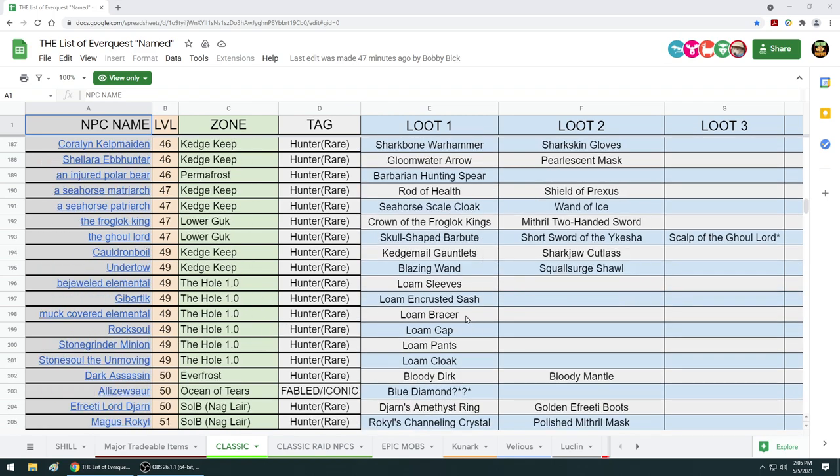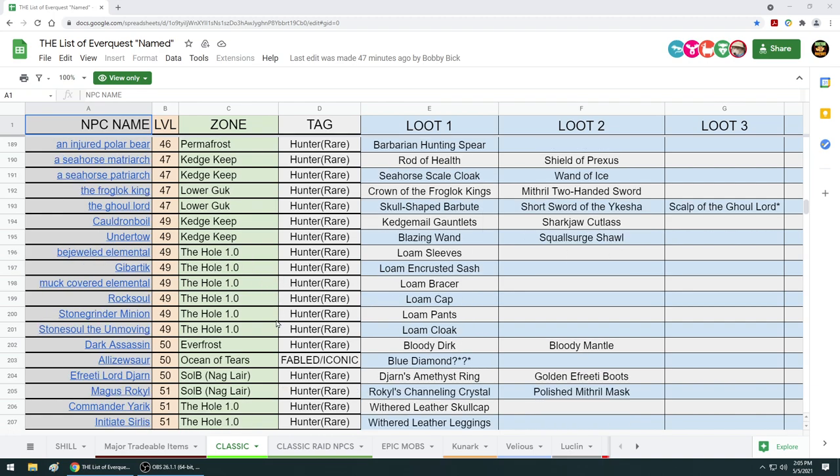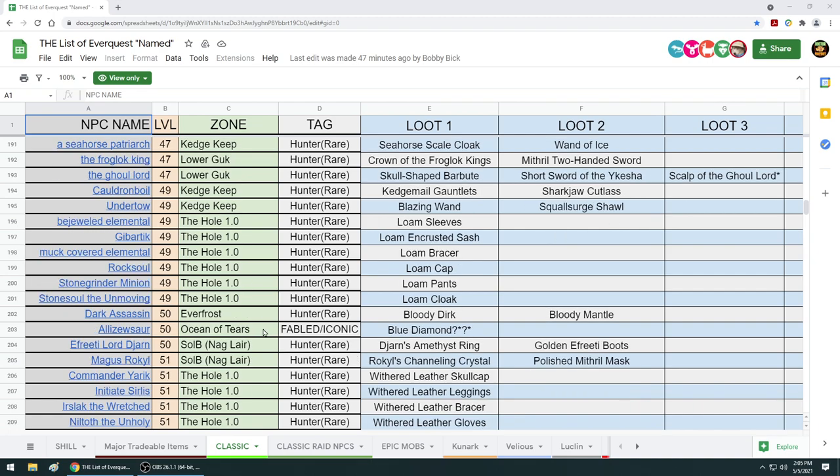Let's keep going down. In The Hole, all these guys are about the same level so there's some crossover - Cauldron Broil can drop Undertow's stuff and similar mobs share loot. Not the biggest deal for players in The Hole who don't want Kedge stuff, but there are some nice things to get.